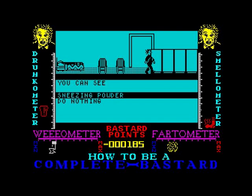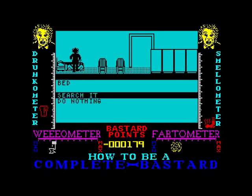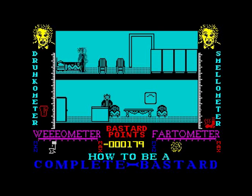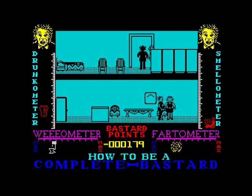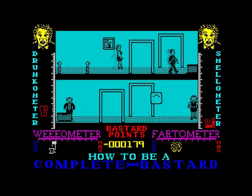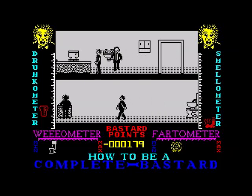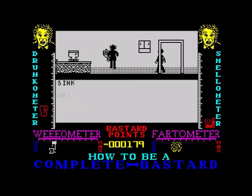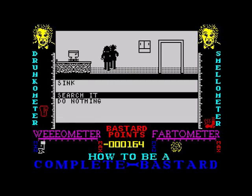Let's have a look around. Go through this door — a cupboard, search it — sneezing powder. That was stupid. Chair — nothing here. Bed — nothing. Right, let's look in this door — so we're in the toilet. Let's have a look in the sink. Urinate — yes! That's got to give me some bastard points at least.